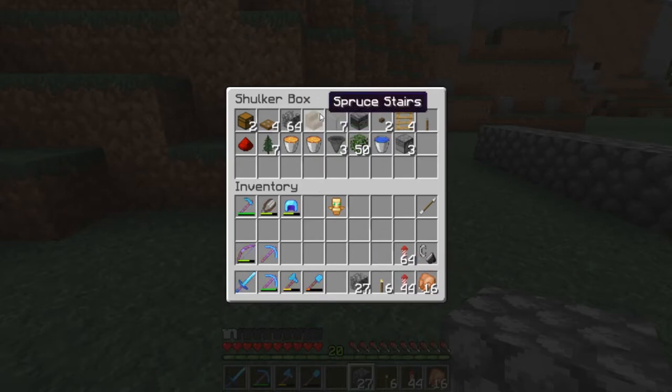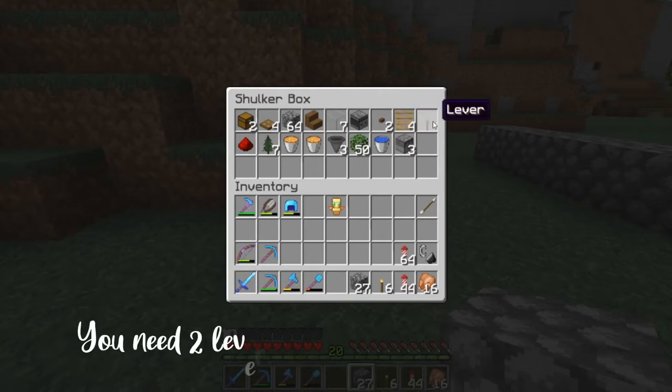One stair, which can also be any block you want. Seven glass, one observer, two buttons — any button. Four ladders, one lever, one redstone dust.